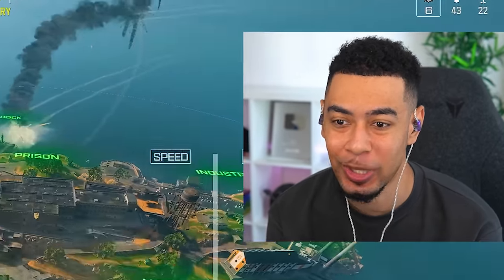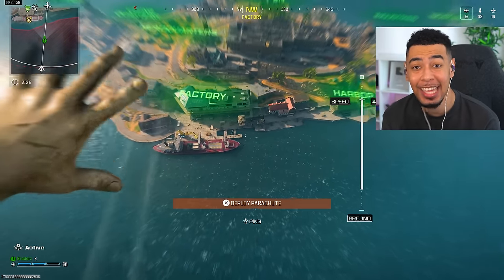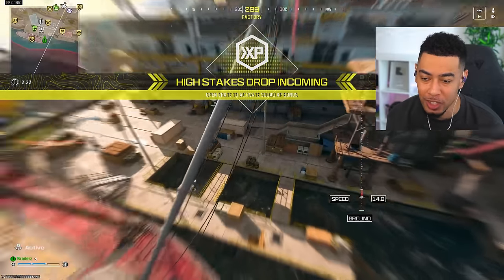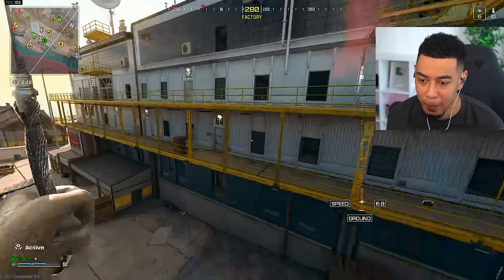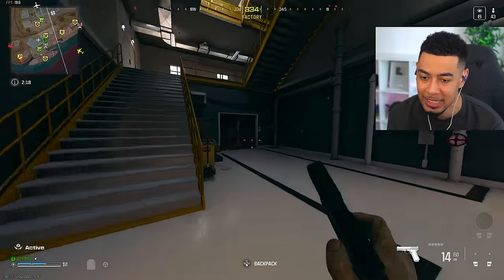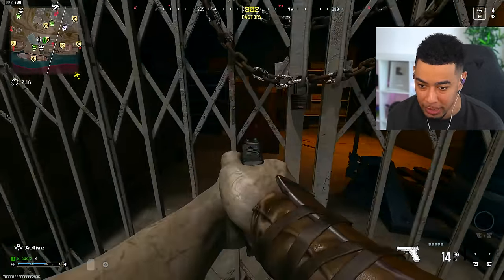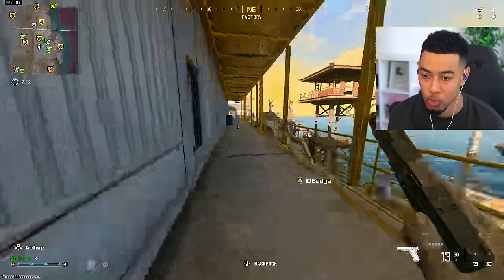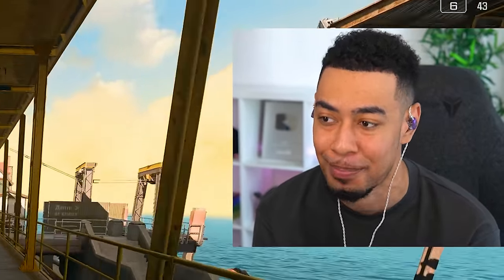For the first easter egg we need to get into a secret office, and we need to get the keycard in Factory. Also the part I forgot to mention is that these lobbies right now are the most sweaty thing I've ever experienced. But let's break this, pick up the ID badge, and now we have to run all the way across the map.